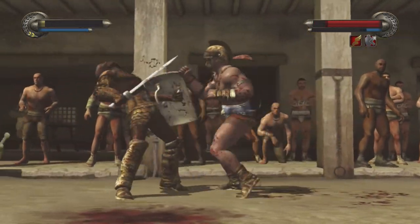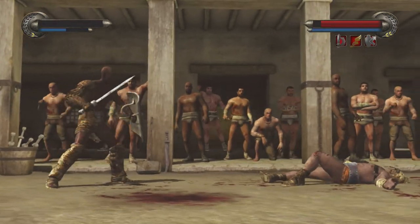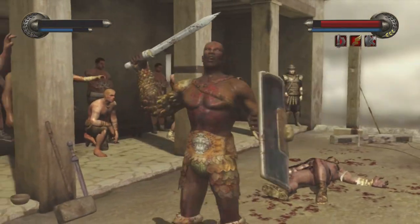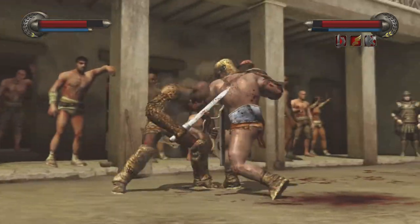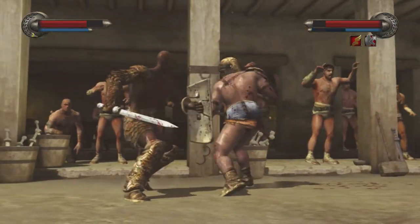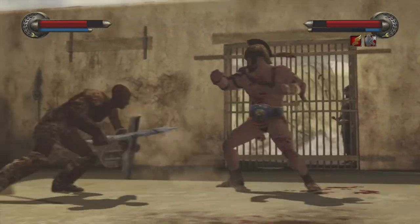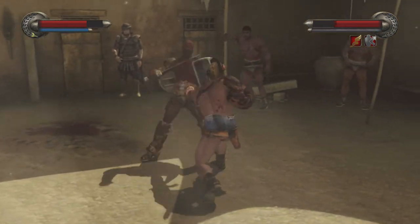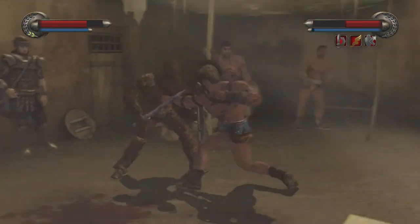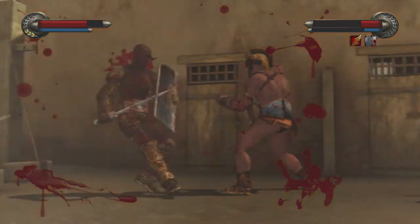I'm on the Xbox 360, so you hit the X button — that's your fast punch button — three times, then hit Y which is your strong attack button, and it throws a leg kick. Or you hit X four times and then press A, which is basically your shield breaker, and that brings down his shield a lot.